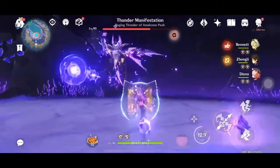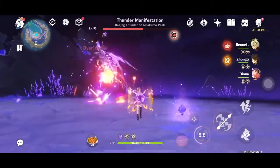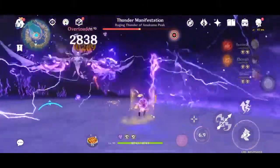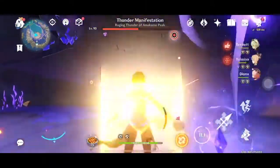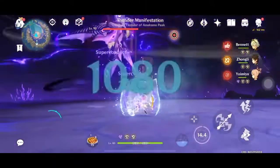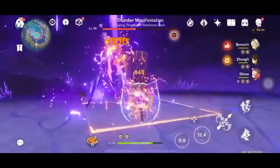One of his skills is also shooting these Electro Spikes at you — that one is pretty easy to dodge. The Electro Gate — just walk forward. At first it will feel a bit difficult to dodge, especially playing it on the phone, but you get used to it as you play more and more.